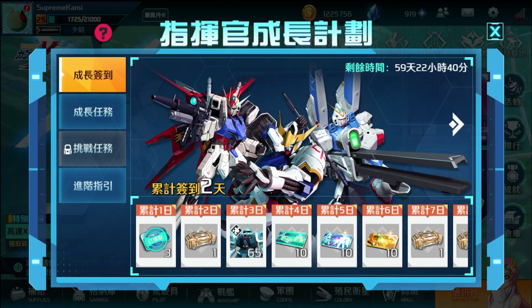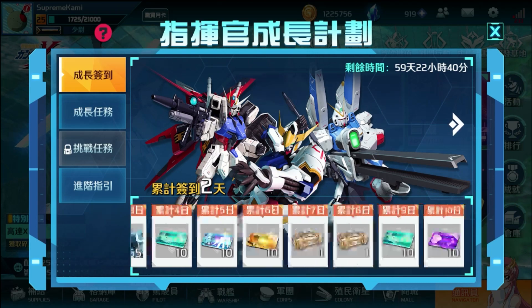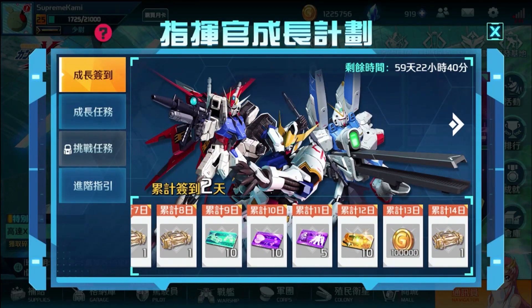I did already claim the unit I got — I picked up a copy of the Justice Gundam, a few copies of the Xia, and all that. This campaign plan is going to be lasting for another 60 days, which is actually pretty sick. You can see these are the login bonuses.